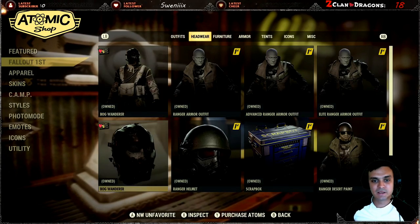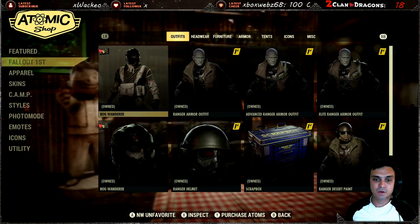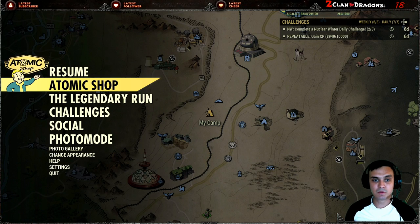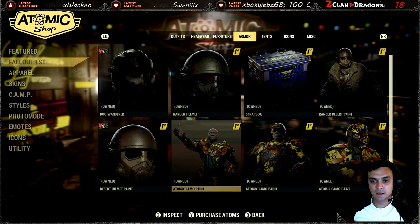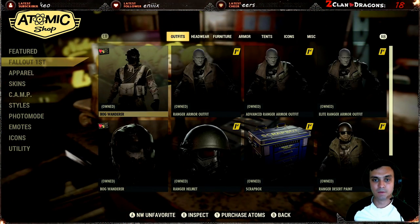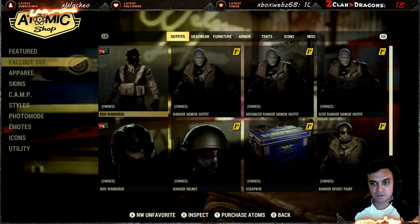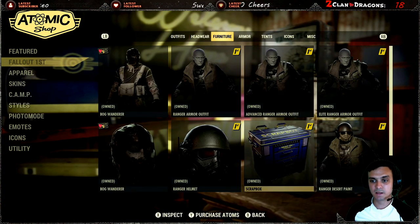In order to claim this outfit you need to be a Fallout First member. If you acquire the membership — at least for one month — you are able to acquire any skins from the Fallout First membership. If you decide not to continue with the membership, you are still able to use all the Fallout First outfits. I'm not sure about the emotes, but definitely not the tents and definitely not the scrap box.